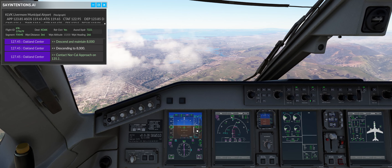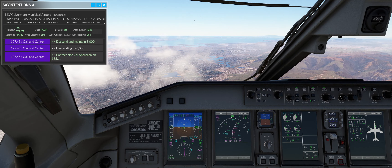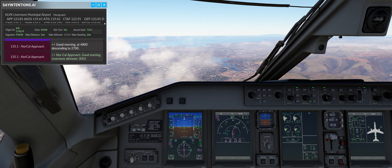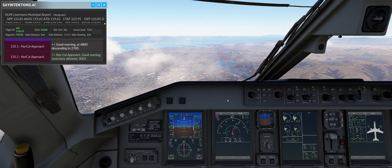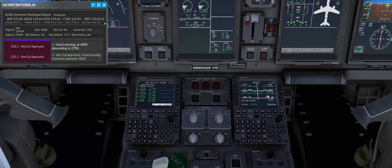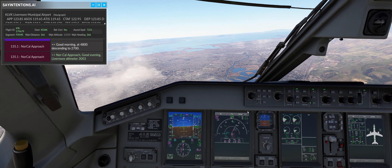We're at 4,800 descending to 2,700. We're going a little too fast, so let me pull this back a little bit and bring back our speed. SkyWest 510, NorCal approach, good evening, Livermore altimeter 3-0-0-3. Okay, 3-0-0-3. The radio hasn't switched over yet, so I'm going to go ahead and manually pop it in — I'll just hit this button. There we go. Okay, so now we should have — yep, there it is. All looking good.